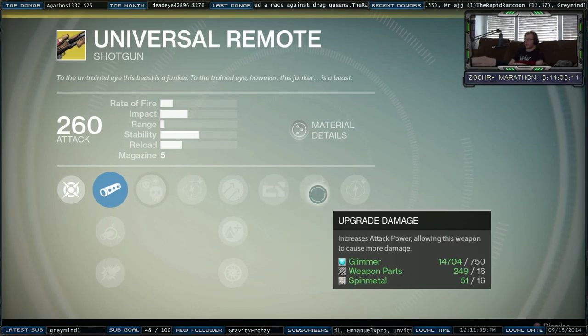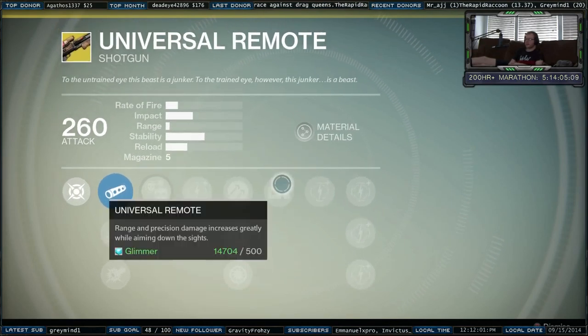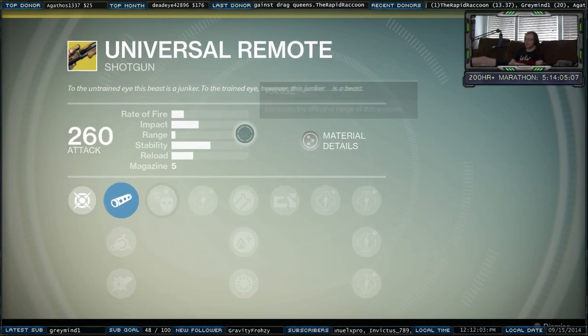Range and precision damage increases greatly while aiming down the sights. Then a bunch of damage — 260 attack, up to 300. Spin metal and ascendant energy.